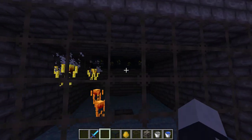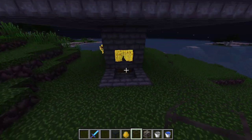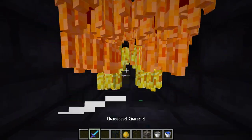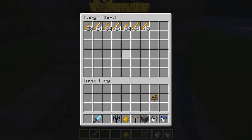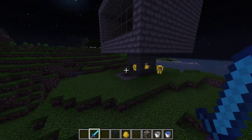I just put a bunch of spawners up in the top so you can see what it looks like. The water pushes them down into that hole and they all gather right here and you just kill them. I have a really good sword on right now so they're all dying. There's a bunch of hoppers down there that gather all that stuff. I'll show you guys how to make it.